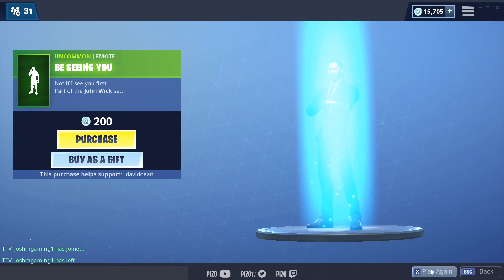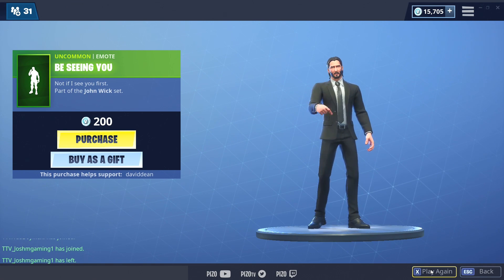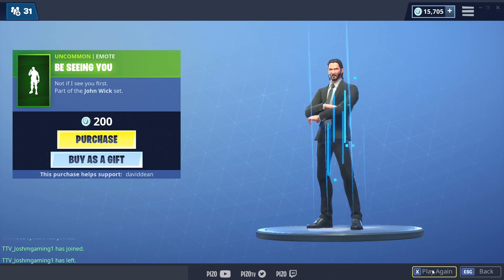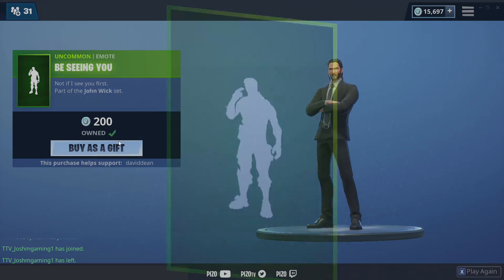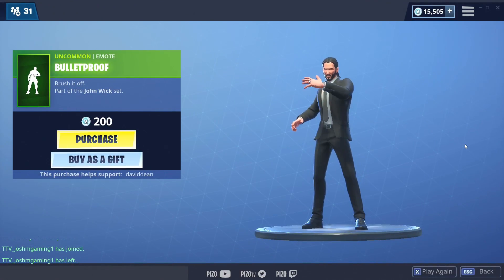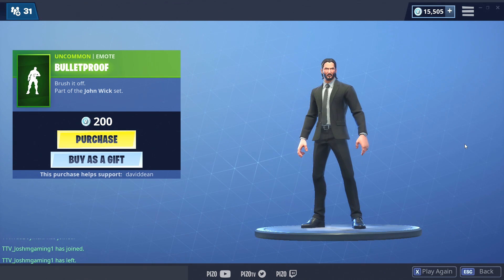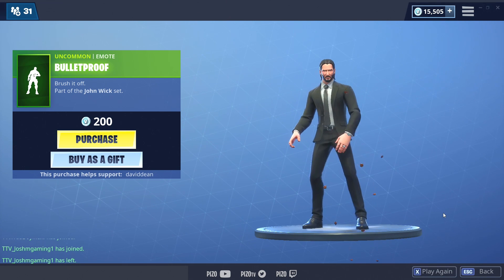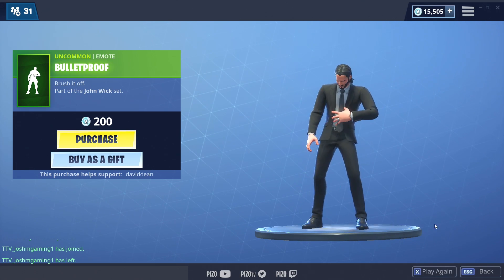The Seeing You emote — you can hear the coins at the end, the coins make noise. The other emote is Bulletproof — damn, dropping some coins again. John Wick dropping all the V-Bucks for us, dudes.